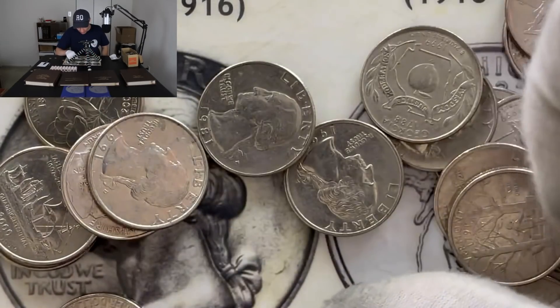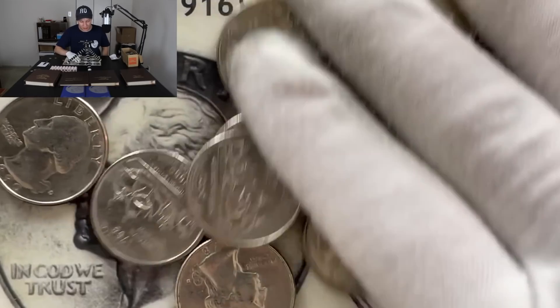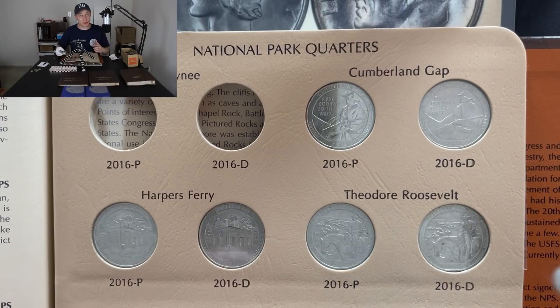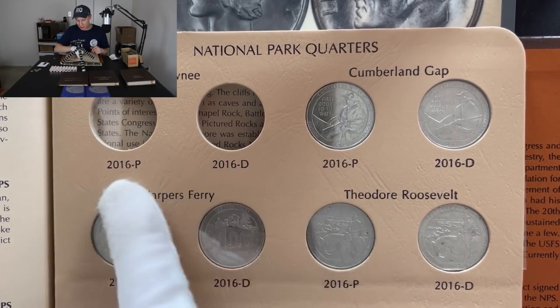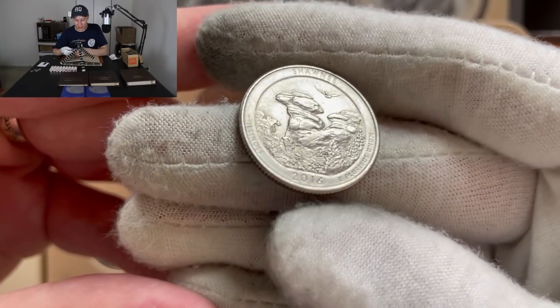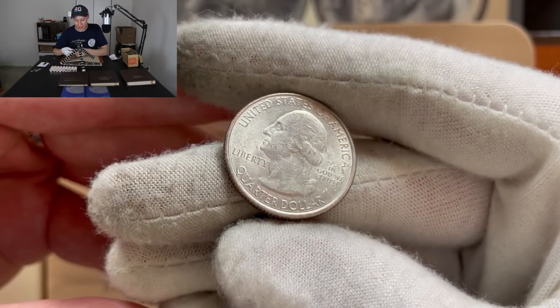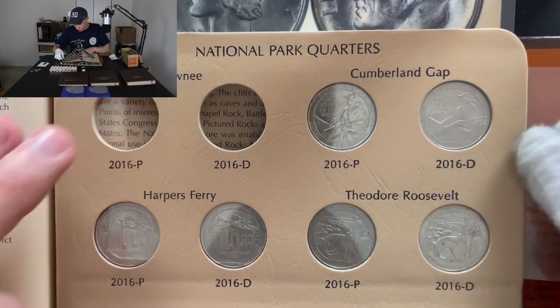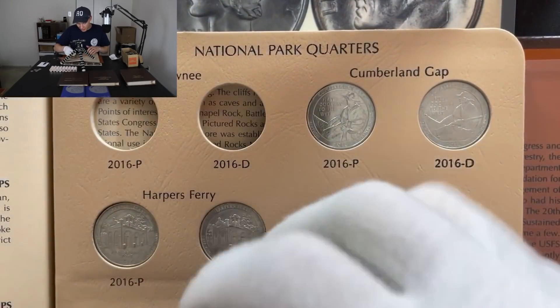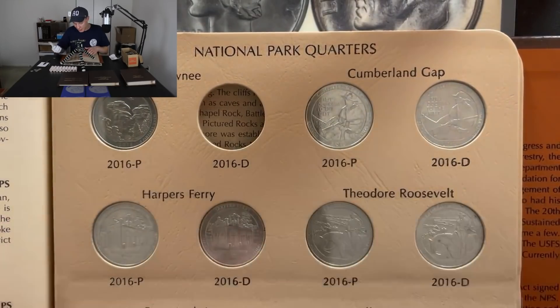I think we already have all the American Samoa 2009s, but it's definitely cool to see that come out. I'll put that to the side. Going through the rejects — this is a bit of a surprise: we actually still need both of the 2016 Shawnee quarters, and we actually just got our first one right here. I haven't checked the mint mark yet — it's going to be a Philadelphia, so going in right there on the corner of that page.